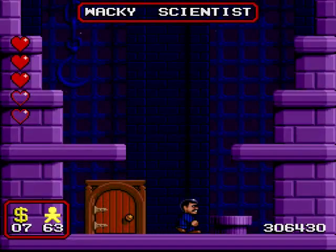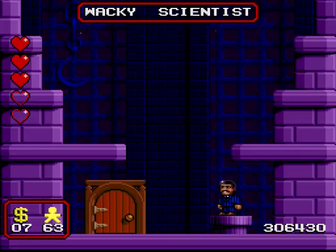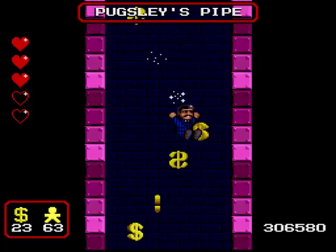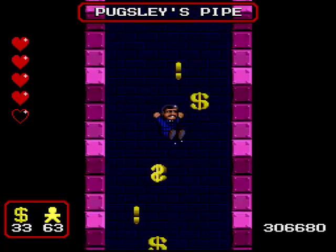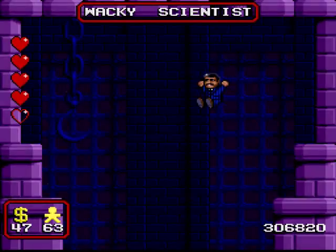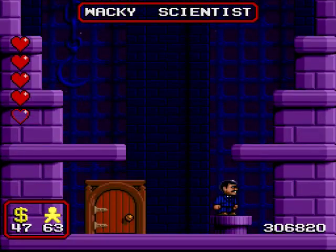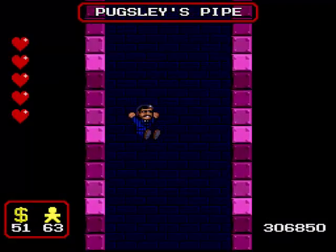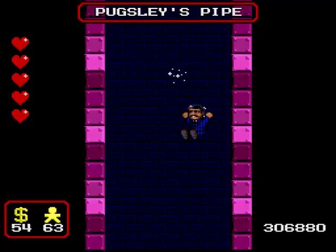So that pretty much completes the games room, apart from one more secret area. Press down the pipe that Pugsley was standing on, and we've found the Princess's secret slide! And there's a lot of money here, enough money to at least replenish one of your hearts. Useful stuff. And if you wanted to, you can go in this pipe as many times as you'd like until you collect all the money you missed the first time around.